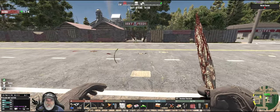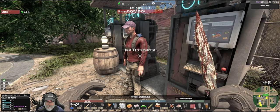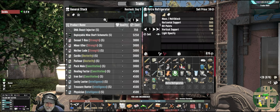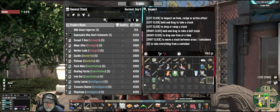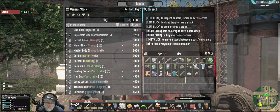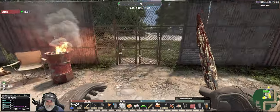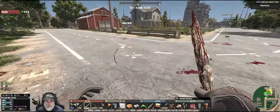That takes care of both of the Motel 7s. Another 14 rounds. Let's sell — okay, we're up to twelve hundred and seventy-seven dollars. Let's go back to the base, drop stuff off, and keep hitting more POIs. That's really all we can do right now. We've got to level this pipe machine gun — that's priority number one.